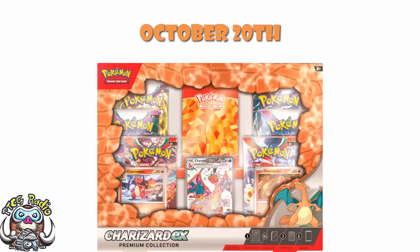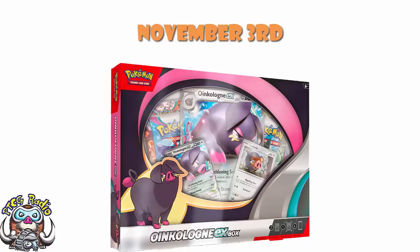On November the 3rd, we've got the Oinkalone EX box. I don't think we need to talk much about it — you're going to look at it quickly and decide if you want it or not. The Oinkalone is exactly the same as the one from Scarlet and Violet, but the Jumbo is new. So if you really want Oinkalone, or you're interested in the Jumbo, brilliant, it's in here. Otherwise, this is another one which I think could probably be skipped.